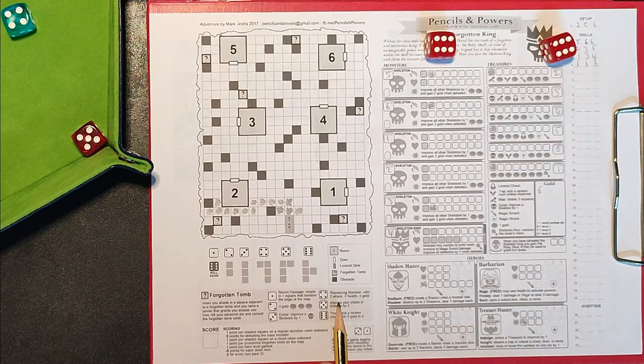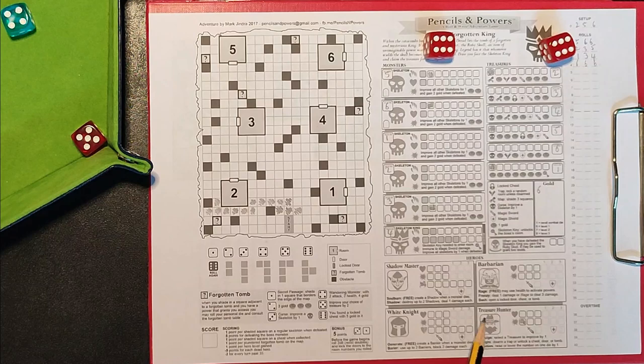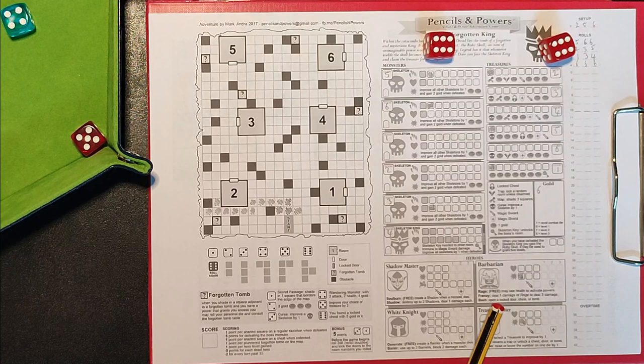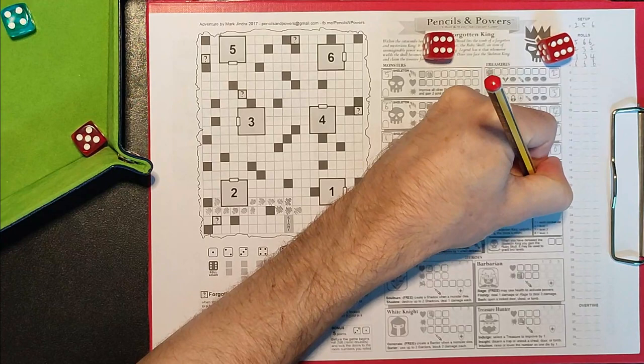I'm going to do it - I'll use the treasure hunter's power and roll my die. Four - a wandering monster: attack two health, gain four gold. Wandering monsters don't work the same as normal attacks; you can only use your powers and magical items, and I don't have any magical items yet. My only choice is to use the barbarian's Frenzy ability, which seems quite wasteful. The barbarian goes into a frenzy, kills the wandering monster. We take two damage but gain four gold.